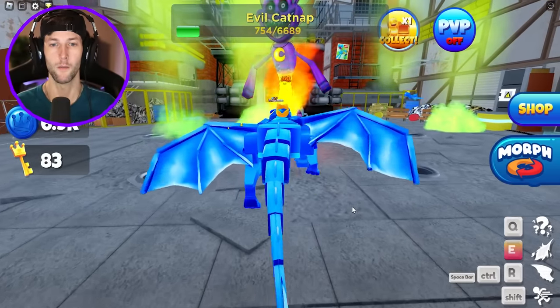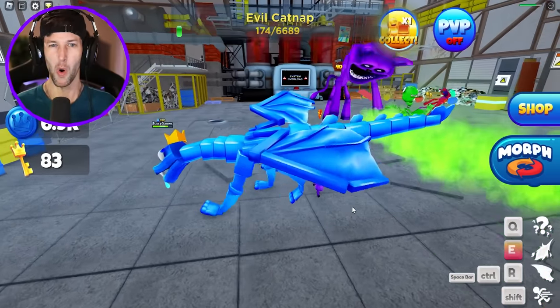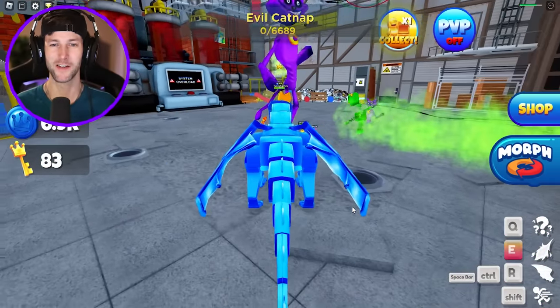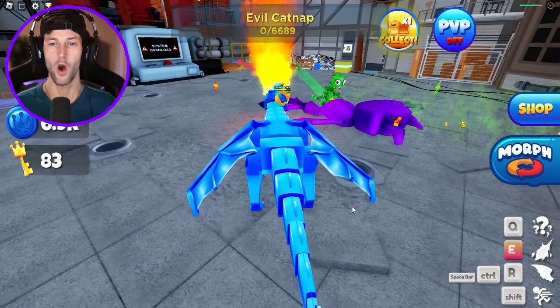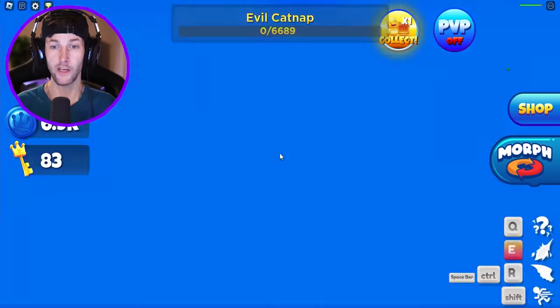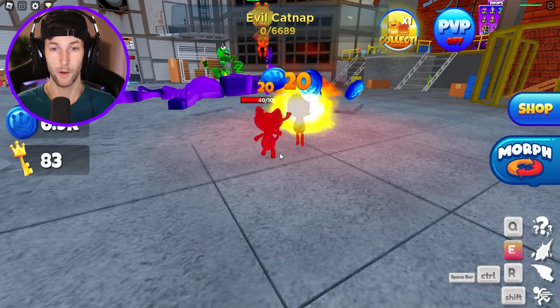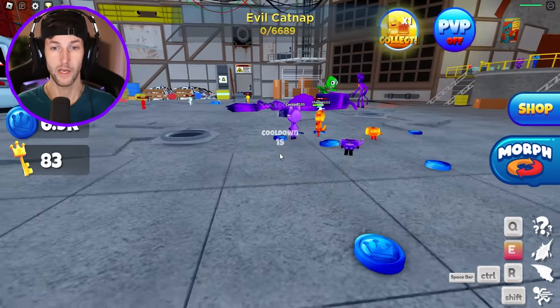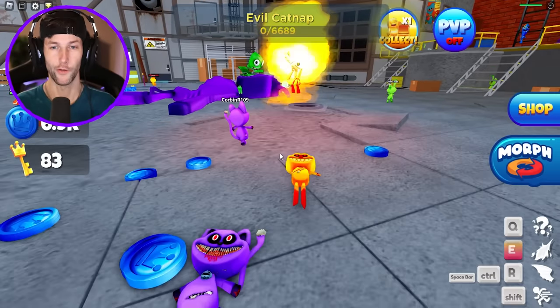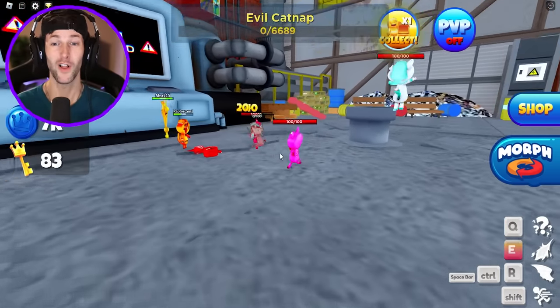Let's try to at least defeat him this round. I think he ends up going to sleep. He does so much damage. He's knocked out right now — you see the Z's above his head, he's falling asleep. And look, he's sicking the little minions on us! We got to breathe fire on him and we get coins for that. There's a bunch of different evil smiling critters he tries to attack us with while he's asleep.